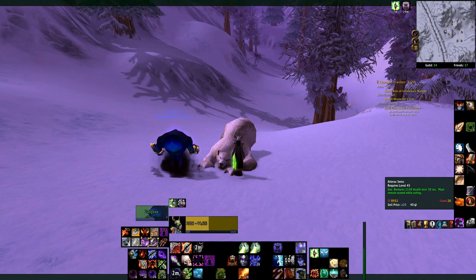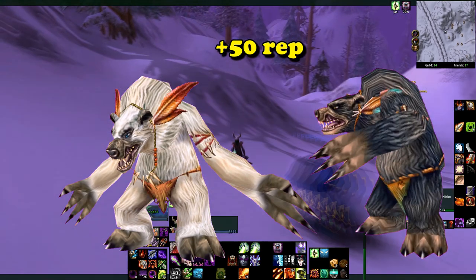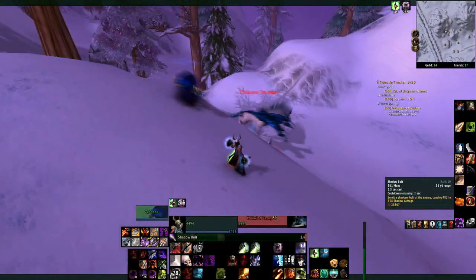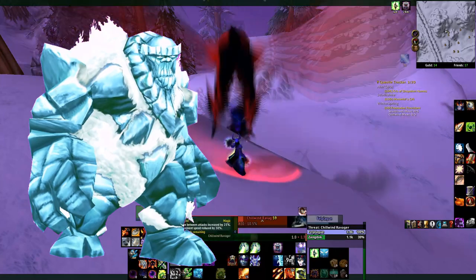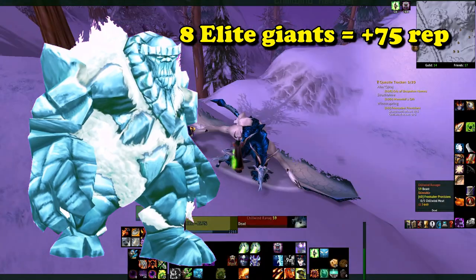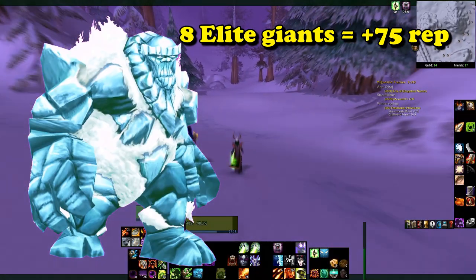After a bit of rep, you unlocked another quest which would ask you to kill some furbolg, that would also become repeatable after you completed it, giving another avenue for 50 more rep per completion. And then once you had Honored, you'd unlock the last repeatable quest — the Rampaging Giants — which had you go out and kill around 8 elite giants in the area for a total of 75 rep, which generally wasn't worth it compared to the other two quests.